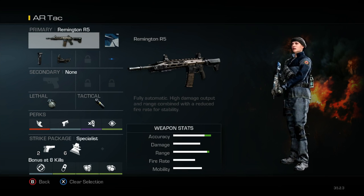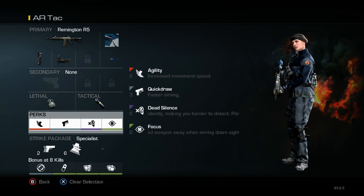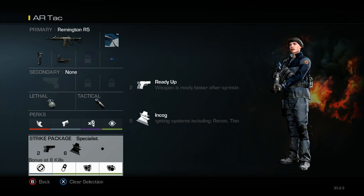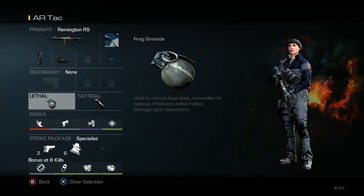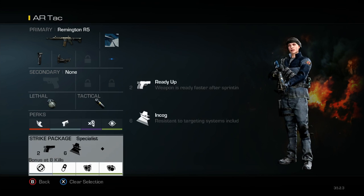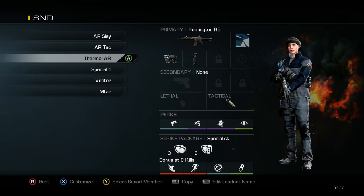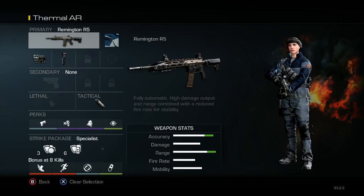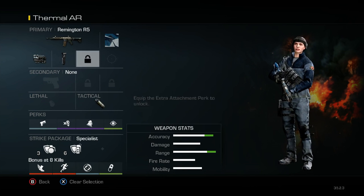Next class is one of my more used classes — it's just a quicker moving class with some stuns and nades on it. It's got agility on there, and I've got ready up and incog for the first part of the strike package. Pretty much the same class with just a few minor differences, but I like this class a lot and use it quite a bit.